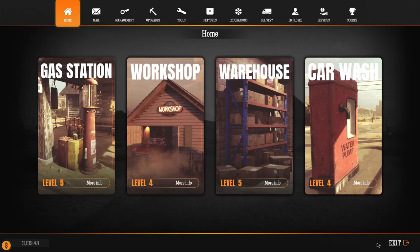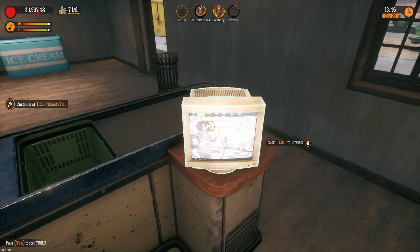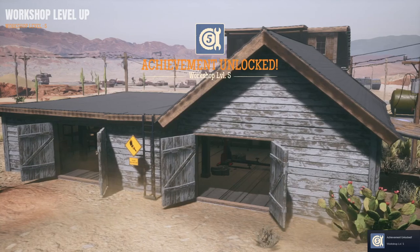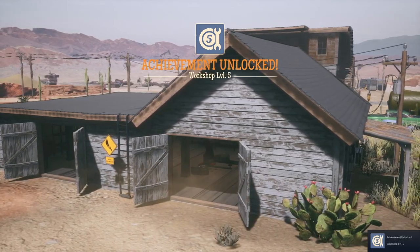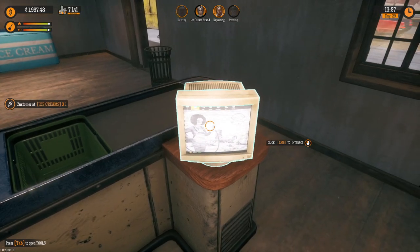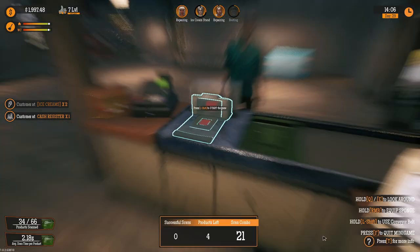What you will need to do is make sure that your gas station is max level, and then you have something called the workshop or your garage, and you are going to need to get that to max level. Up until level four you've got one slot for repairing cars, and the stuff in the garage is going to be expensive — you're going to need money up front to buy the tires, the scratch removers, and everything like that.